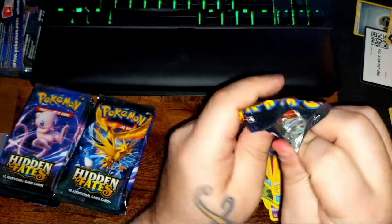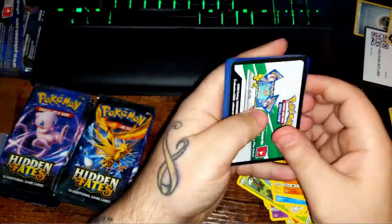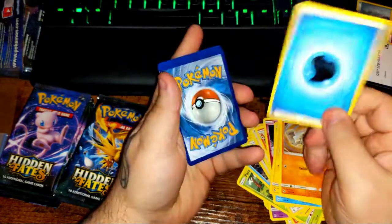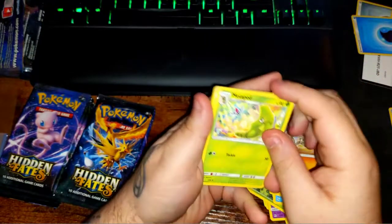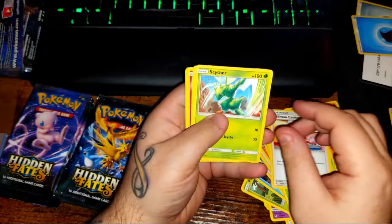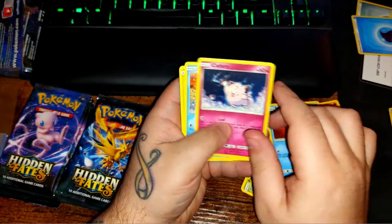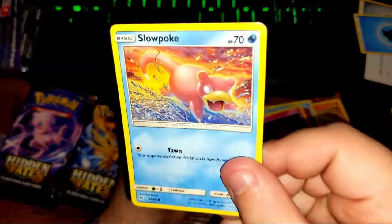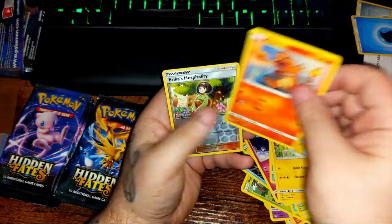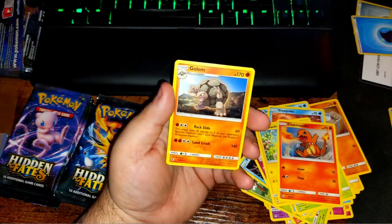Another bird pack. Code card. Water energy, Metapod, Pokémon Center, Scyther, Staryu, Clefairy, Slowpoke — little grumpy bastard — Pikachu, Charmander, another Erica's Hospitality, and a Golem.